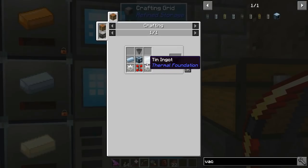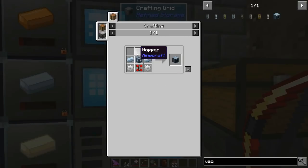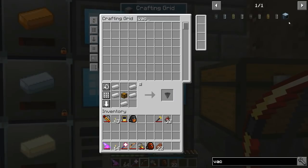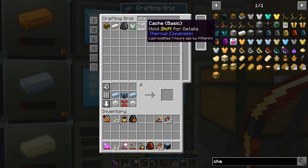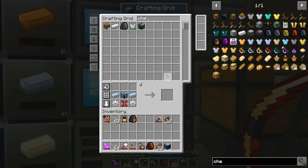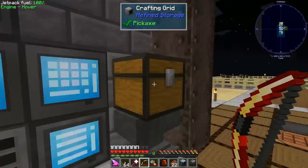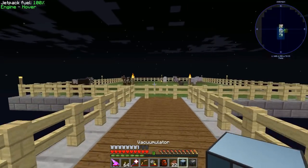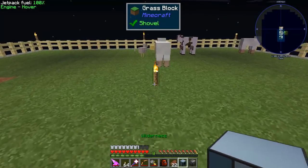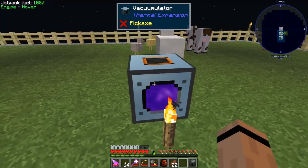Got those. We just need some iron gears - here's a bunch - and a hopper. Let's make this. We'll make two vacuumulators: one to pick up eggs and one for feathers. They don't require power. I'm not exactly sure how to see the range on them, but let's just slap one right there - very cool animation.